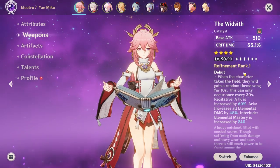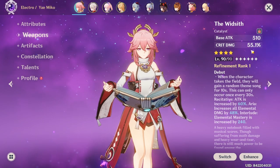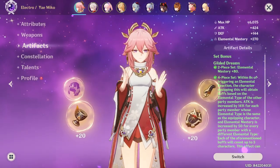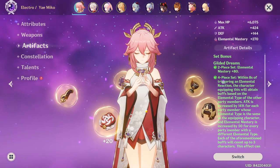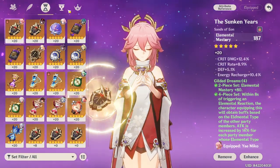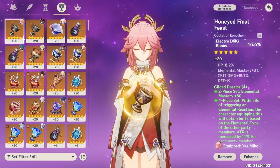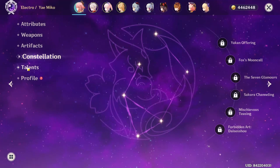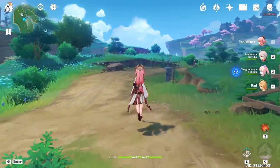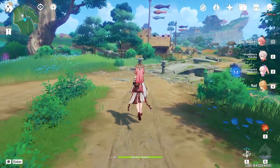If you're curious about my build, here it is. The Widsith — it's a pretty good weapon, especially for the EM it provides sometimes. I do need more refinements, but it's fine for now. My artifact set is of course Gilded Dreams with some really good artifacts — crit rate and crit damage all around, except for one piece which I'll get in the future. C0 and level 90.